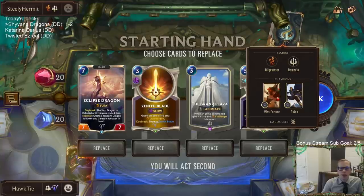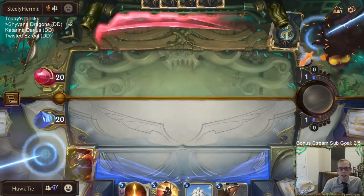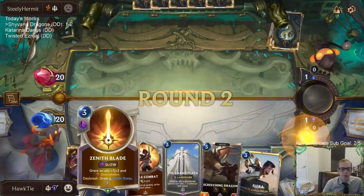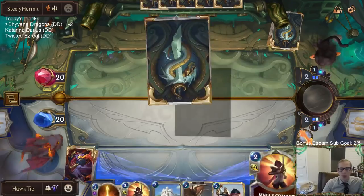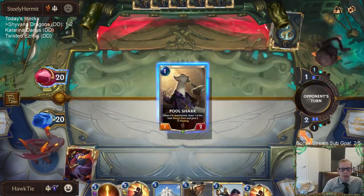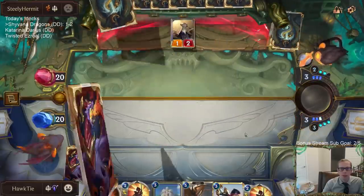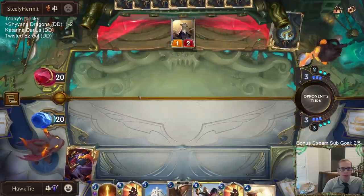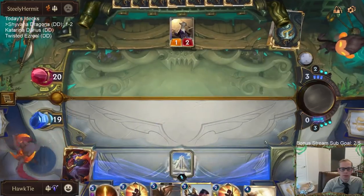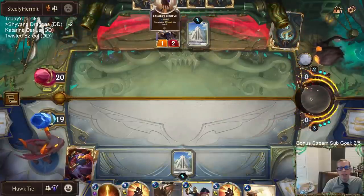We're playing against Scouts now. Grand Plaza is definitely an upgrade over what we had — let's get rid of the other three cards and look for cheaper spells and units. Keep the Grand Plaza of course. The Grand Plaza will give our Fiora and Screeching Dragon a Challenger. They're playing their card on turn two, looking for Misfortune and Grand Plaza on turn three. They already had Grand Plaza in hand and still played that? Weird.